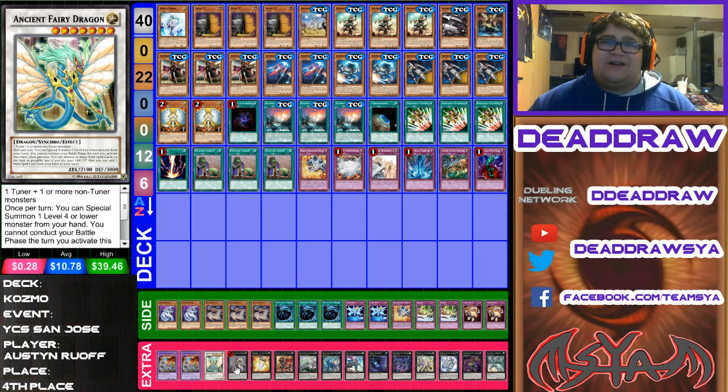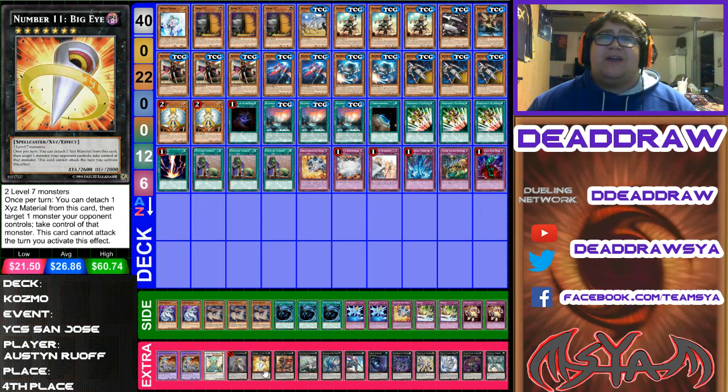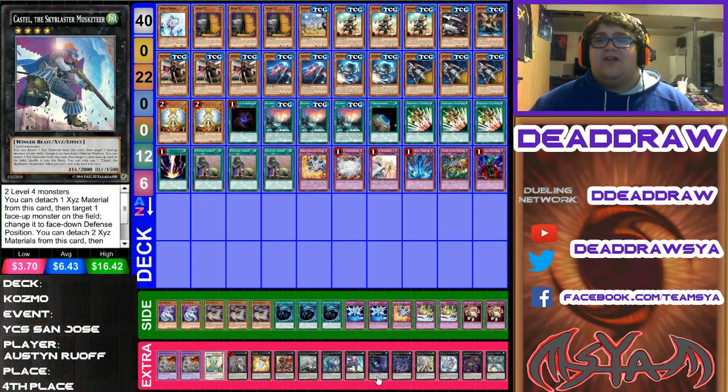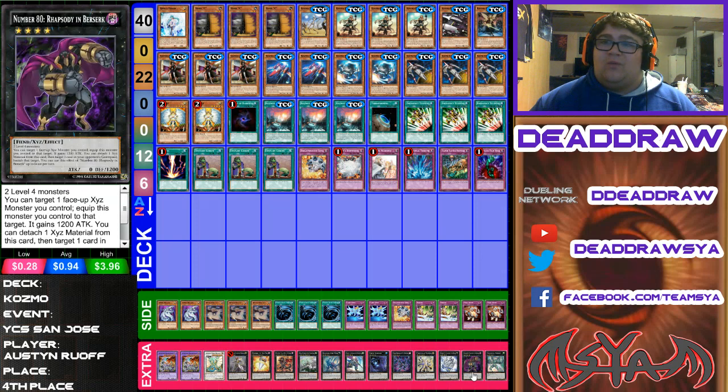2 Kamari Tech, 1 Ancient Fairy, 1 Axeton, 1 Big Eye, 1 Flare Metal, 1 Dragostack, 1 Diamond Dire, 1 Castile, 1 Dweller, 1 Rebellion Dragon, 1 Pleiades, 1 Diamond Crab King, 1 Number 80 — Rhapsody in Berserk, and 1 Digestor Emerald.